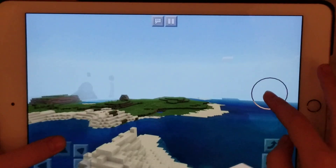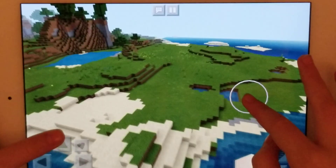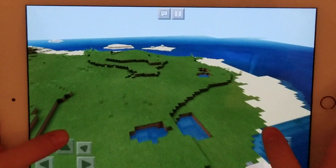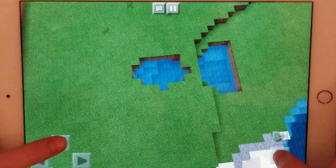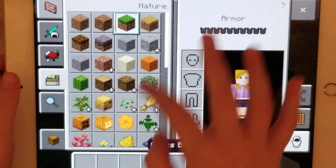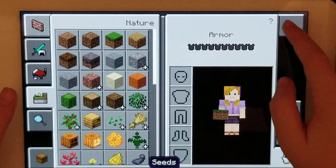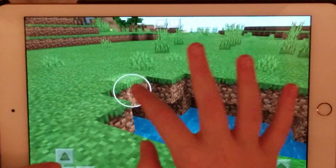I think that's a good spot. I have a lot of land here. Maybe I should do the house here, I just need to cover up this water. Let me go get some grass blocks. They also added beehives here for the bees. And then I'm going to cover this all up.